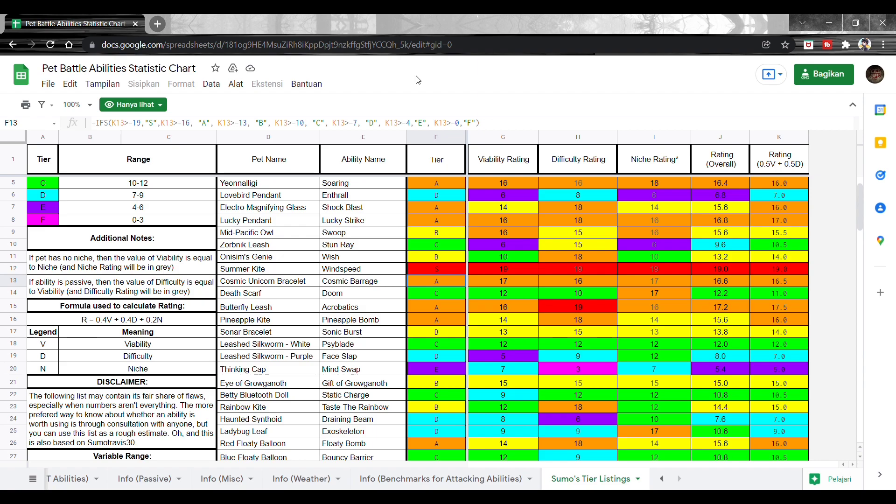Deck-nya di atas 150DL lah pokoknya. Ini hasil pertanyaan gue ke SumoTravis, soalnya gue nggak jago kalau pet-nya udah mahal-mahal — gue main pet battle buat for fun aja, juga nggak niatin turnamen. Kalau turnamen juga paling buat ngegacah doang.